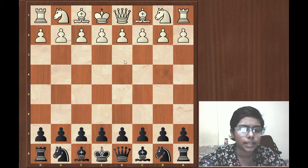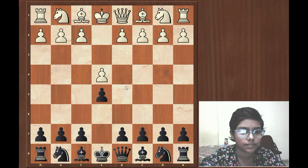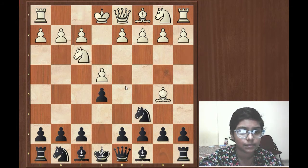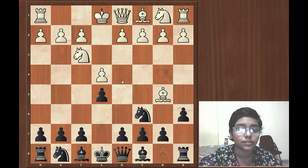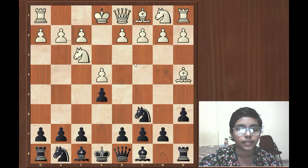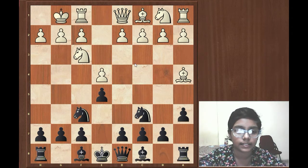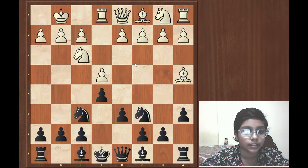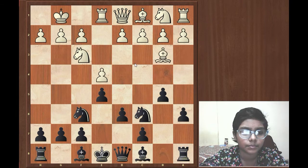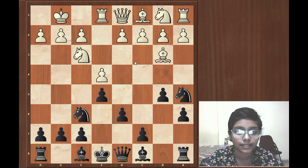Shamish opens with e4, Alekhine opens with e5, Nf3, Nf6, Bishop e5 — the Ruy Lopez opens. Alekhine goes for a6. Frederick replies with Bishop a4, Alekhine goes for Nf6, castling, d6, Rook e1, then b5. Bishop b3, and here comes an interesting move by Alekhine — that is Knight a5.